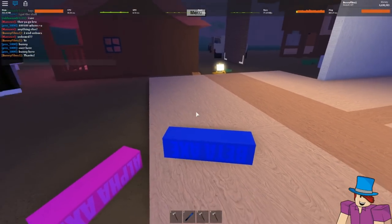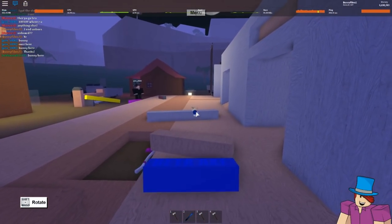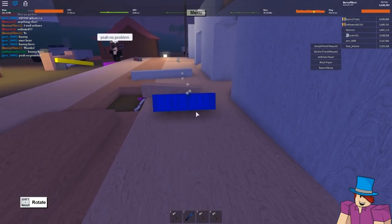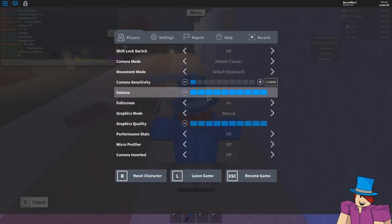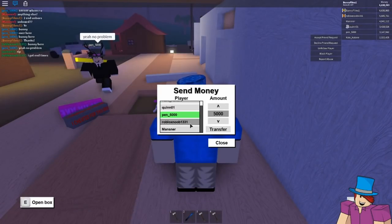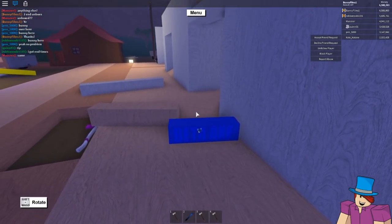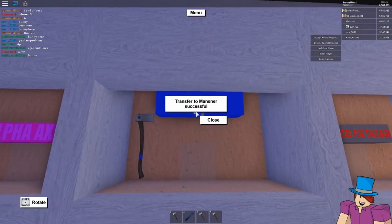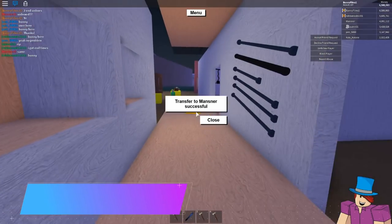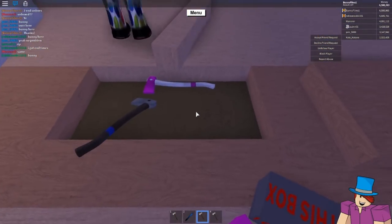We have a replacement beta axe. Shout out to The Pen 5000 - I'll send you money. And thank you for the donation. Let me turn this off so I can access the menu to send money. Starting with Man Sir since he came first - let's do fifty thousand, transfer, done. Now we're going to try to get this beta axe onto the shelf without it going missing again. Here's the beta axe display case - pop that up there, press E, and beta axe right here.